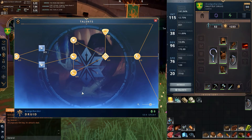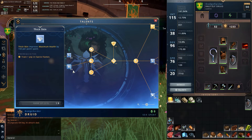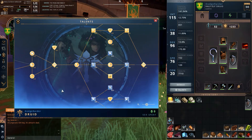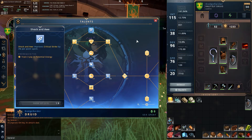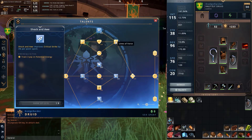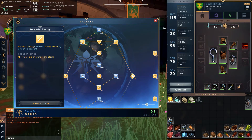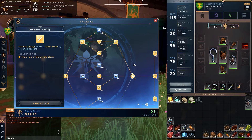For talents, I took two-thirds of Thick Skin, which gives us a maximum health boost. I took two-thirds of the critical strike node — I would love all three but you have to make choices. I took all three of the critical damage nodes and all five of the attack power nodes, which is very important. Our attack power is a little lower because we are a druid, not a champion or myrmidon, so we really want to boost that up as much as we can.